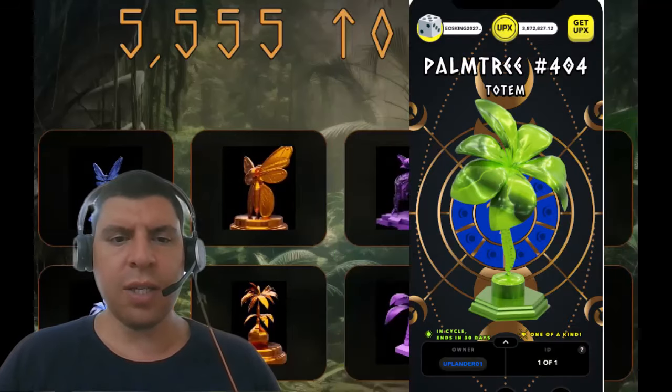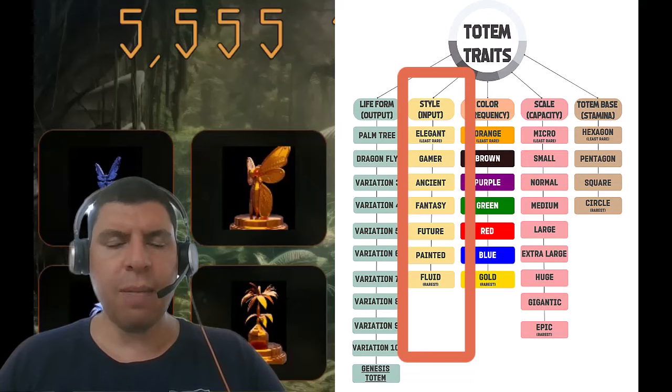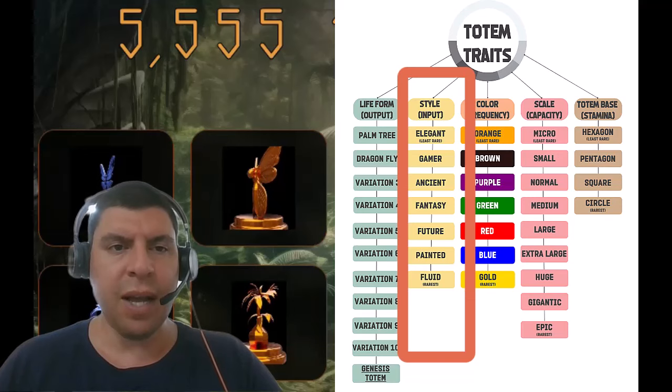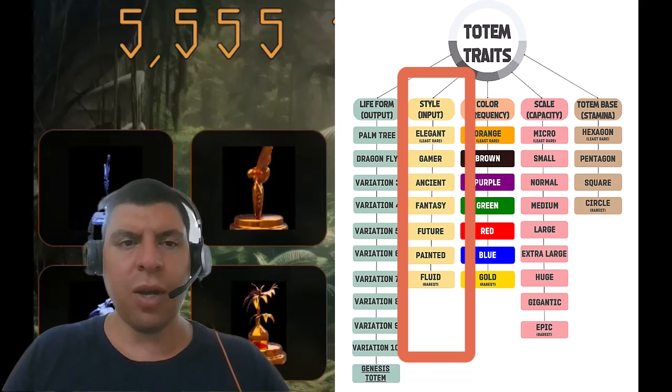The fourth trait is the style, which represents the input. There are seven different variations, and this specific palm tree is the elegant style. The input represents the amount of protem that can be used to generate additional protem yield — essentially, how much can you feed this totem at any given time? If you're multiplying the amount of protem you put in by a certain factor to get the output, the more you input given that exact same factor means you're going to be getting more. With rarer styles, you are able to input more protem and thus get more protem out. The amount of protem you can feed your totem each day is constant.